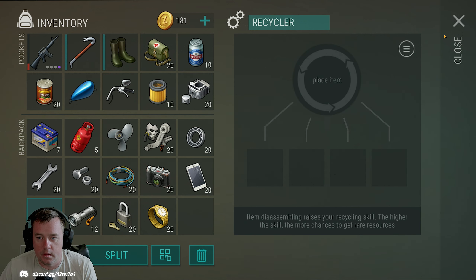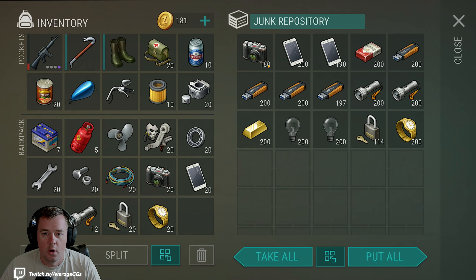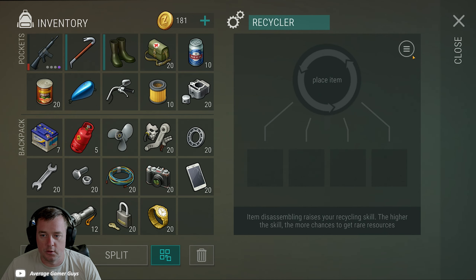It's good to collect those items and hang on to them. Forlorn Fair recently showcased one thing we covered — the junk repository — which is designed to hold items you're going to break down. There is definitely a system built around the recycler. Now let's jump into what you should be breaking down and what are some good items to consider. This is going to be very dependent on where you are in the game, what progress you've made, and what you're trying to complete.